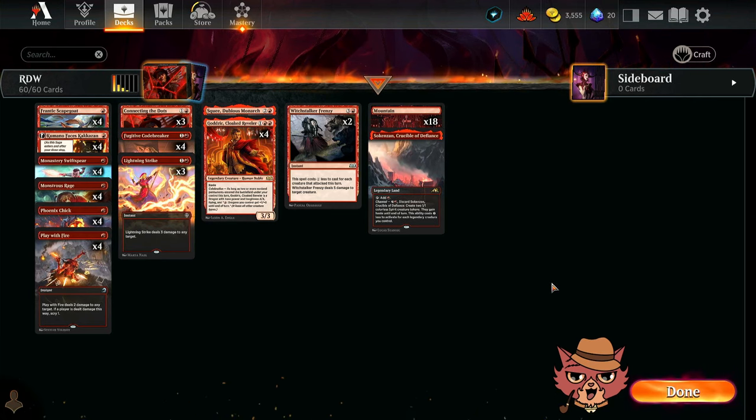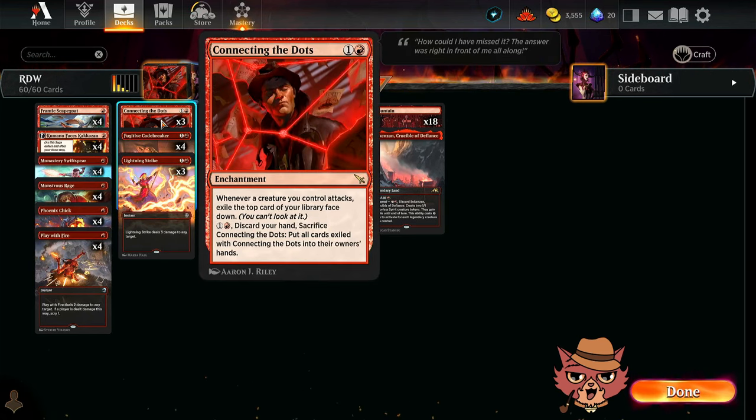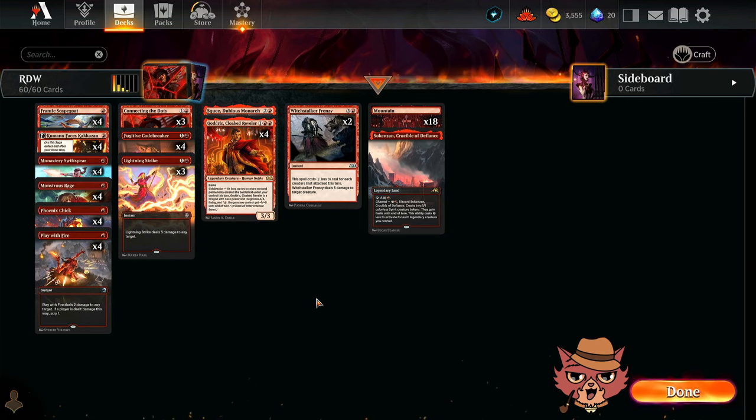19 Mountains seemed fine — it felt like a lot every now and then, but it always came in handy. Connecting the Dots felt like it was doing something but actually didn't pop off today. Well, it did buff prowess creatures a few times. The problem is there's just so much power packed in — when is Connecting the Dots actually going to help? And in the matches where it could, will you even see it?